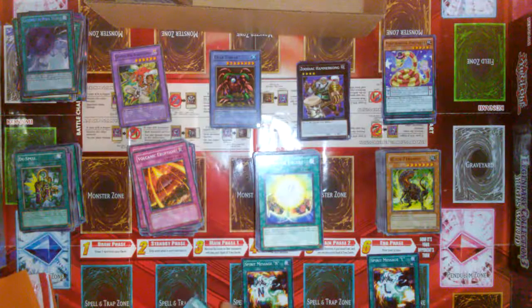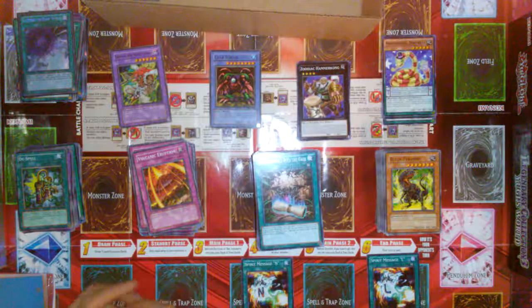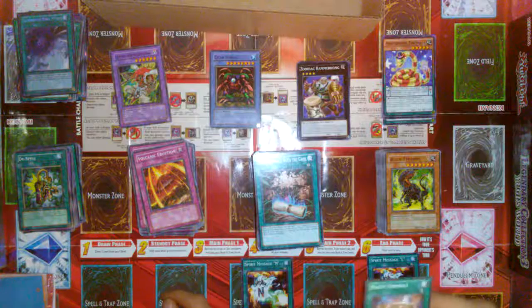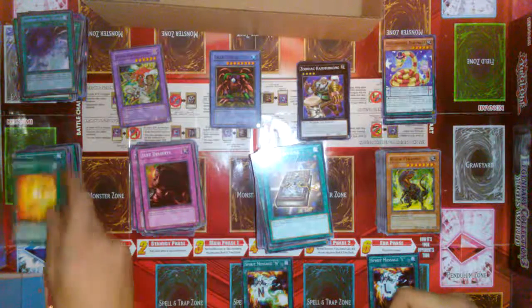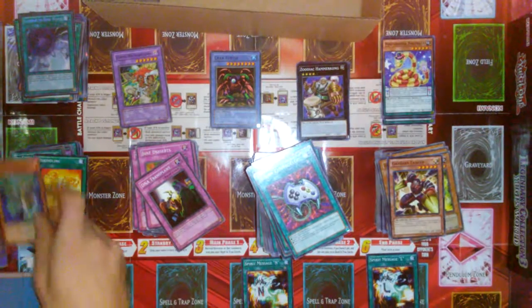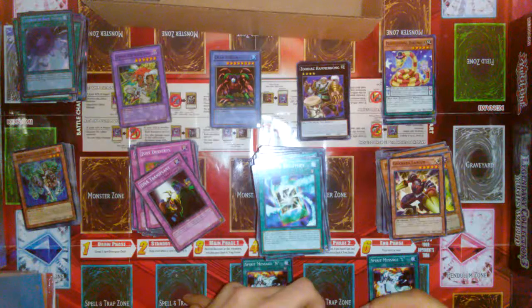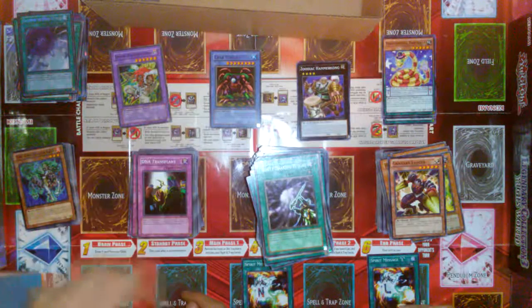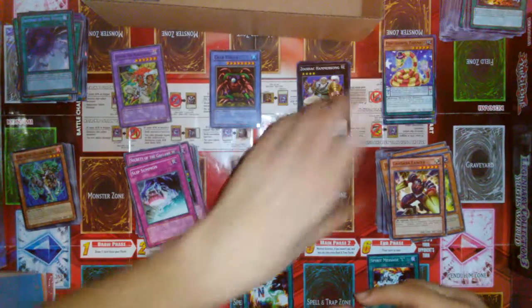Seriously — only 10 bucks. Then we got a Dark Contract with the Gate for the final card. So we got a magic formula and a sleeve. Just Desserts. Another copy of Rekindling — that's good because I need three of that. And a Fire King Avatar Kirin. I need fire things that can be summoned — fire things with 200 defense — so I can go for a Quasar build. Fire Kings. So we got another card in the sleeve: Monster Recovery. Amazing Pendulum — I need that.